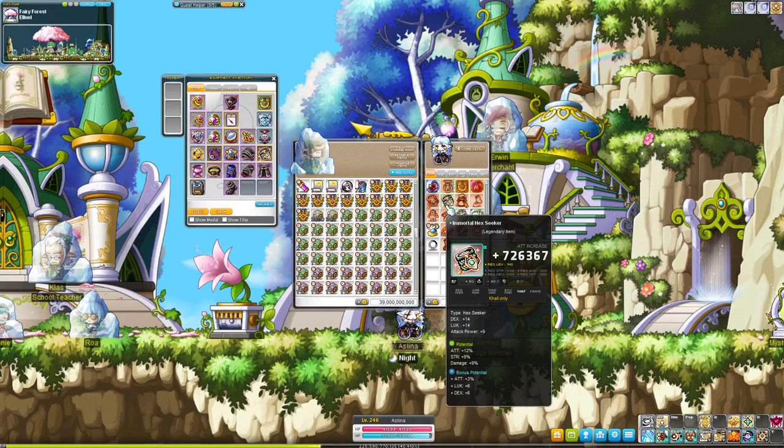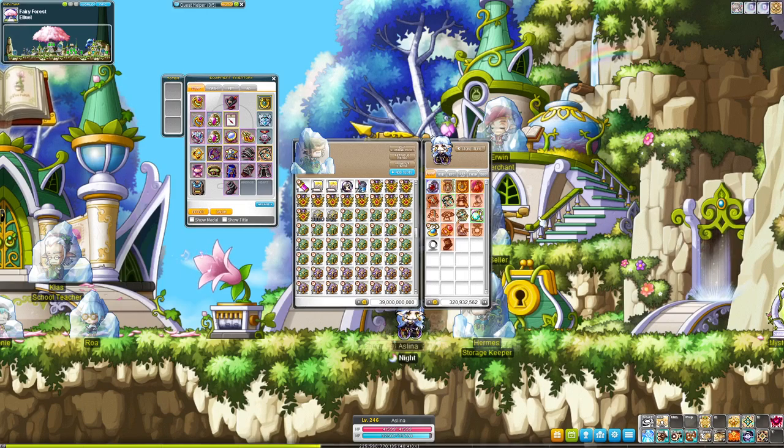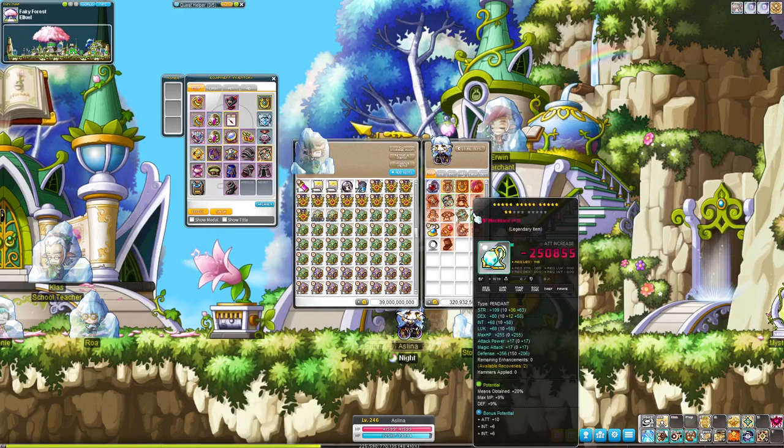Armor pieces are also made more valuable if they have a unique potential with at least two lines of a beneficial stat. Like if you cube a shoulder to have — on my Kali here — two lines of luck on unique potential, then that sells for quite a bit more than just a clean piece of armor. So there are those gear-making options, but again, I do prefer making meso or drop gear on accessory items.